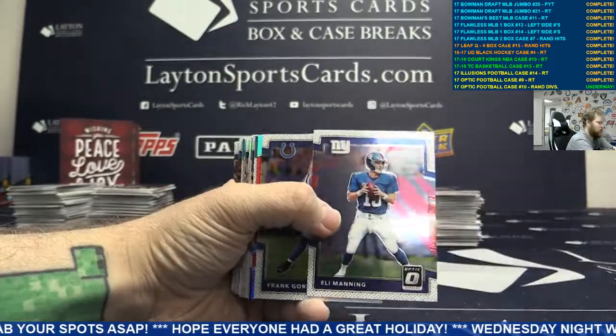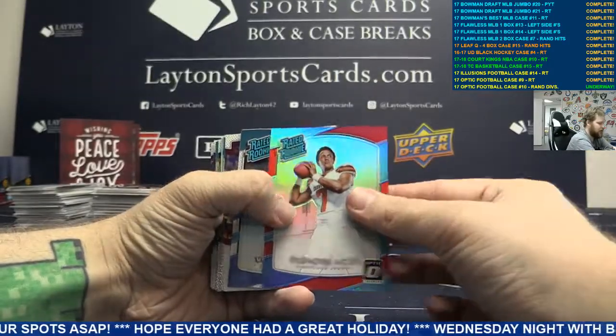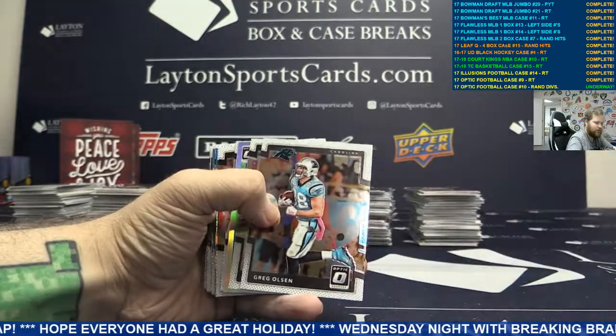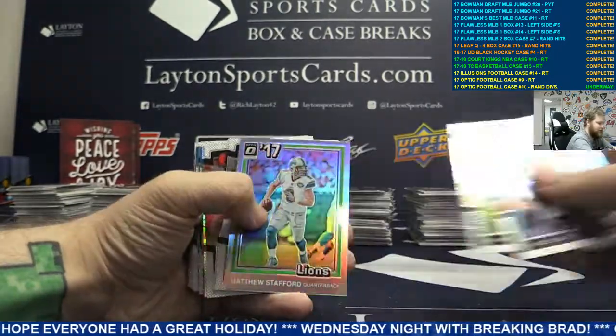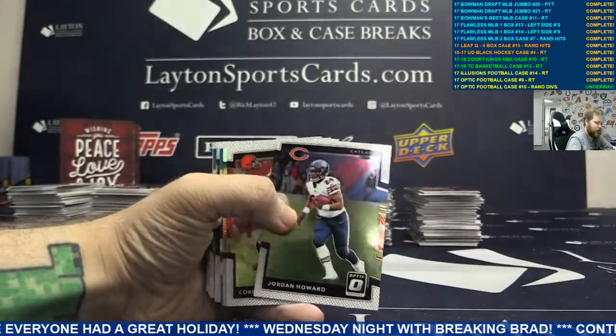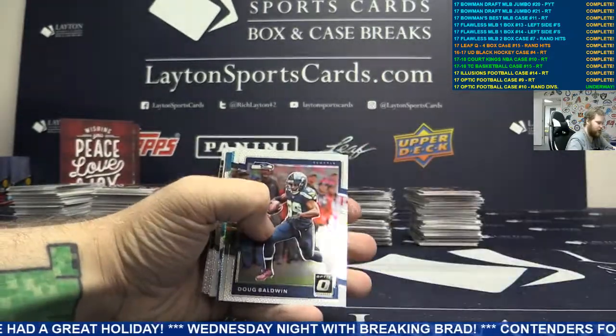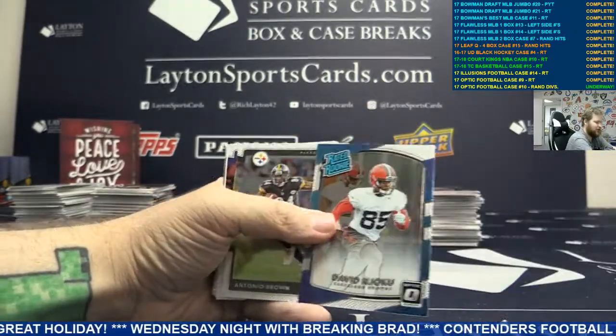Base. Red rated rookie Deshaun Watson. Silver Eddie Lacy, Seattle. Silver Matt Stafford, Detroit. Silver Sidney Jones, Eagles. Blue Jamal Adams, Jets.